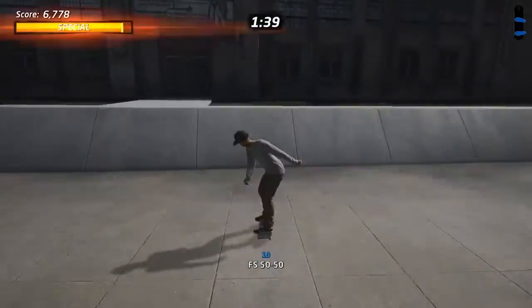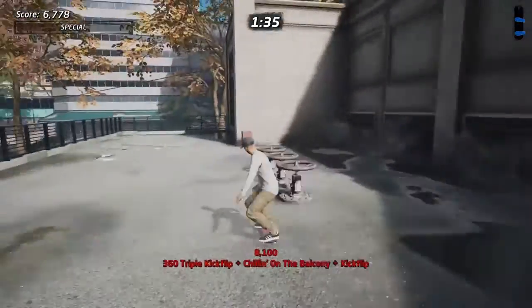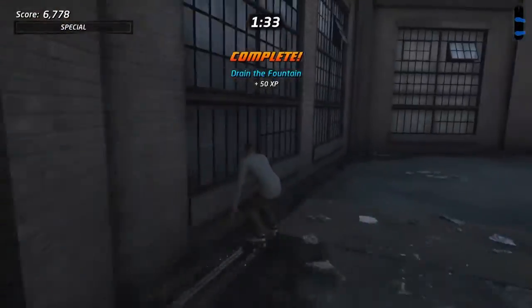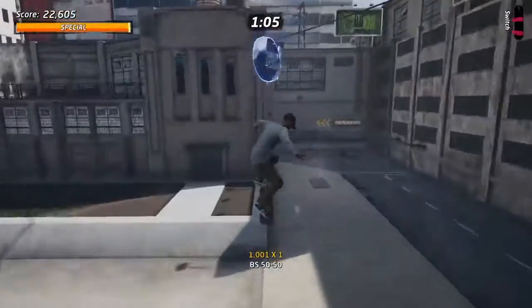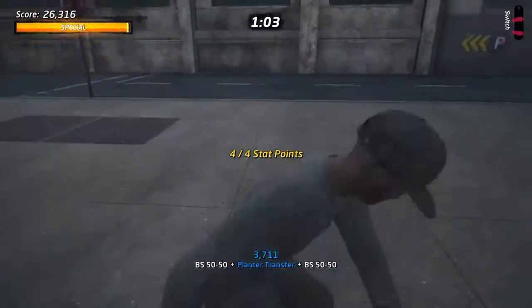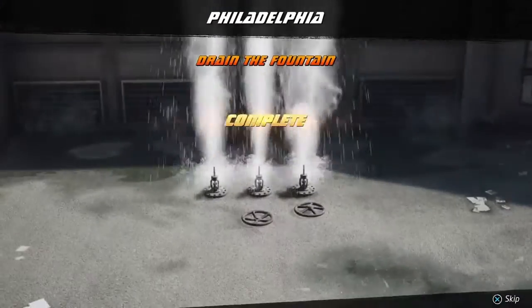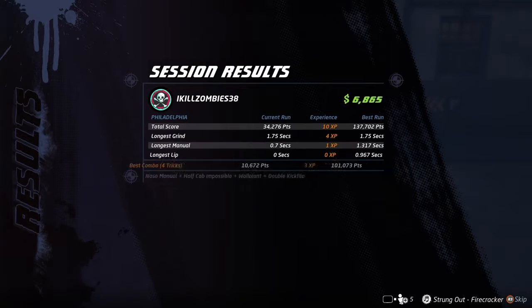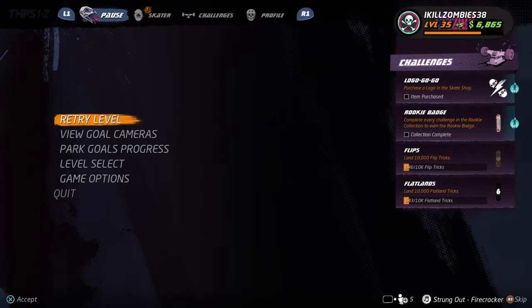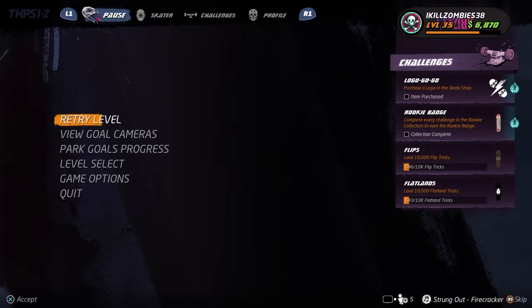Let's drain the fountain — boop boop boop — boom, there's the fountain done. Now let's get this stat point. Got that — took me long enough. We got drain fountain and the last stat point, so we should be okay. We'll just put it on lip balance.